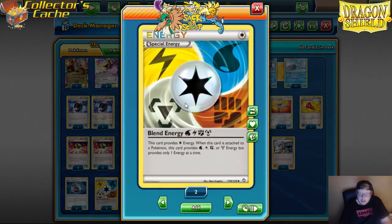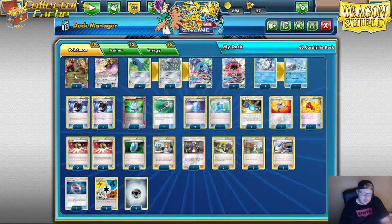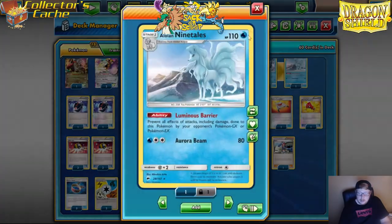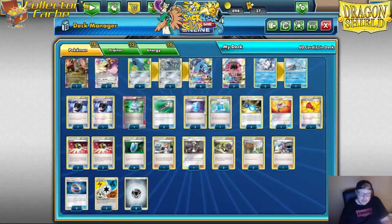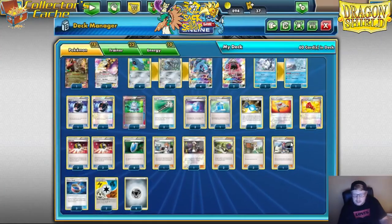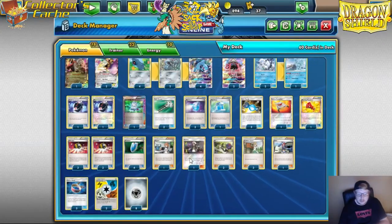Like I said, we play the Blend Energy for the Water, the Fighting, and the Steel. It still works for Steel defensibly if you don't use it for other purposes. Or if you just can't Geotech System it — once you have three energies in your discard pile, you don't really have to worry about having to Geotech System that.